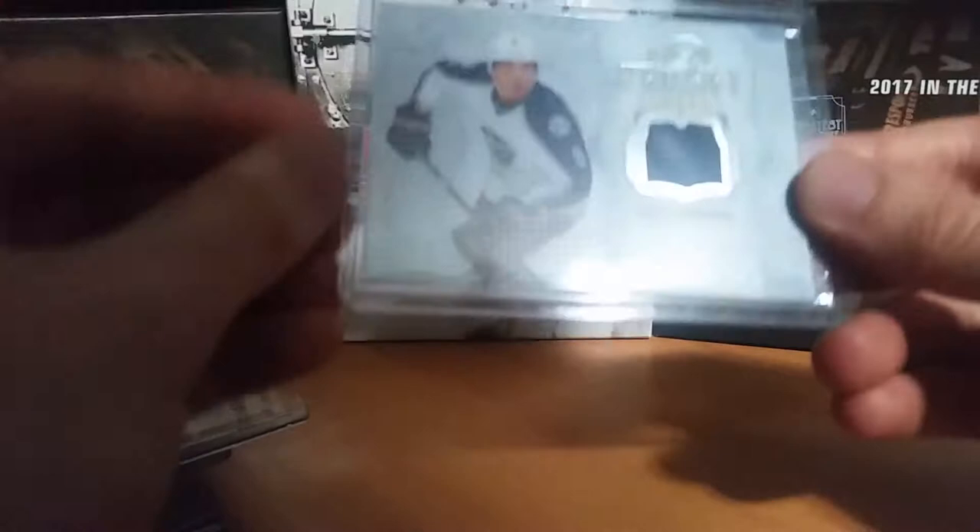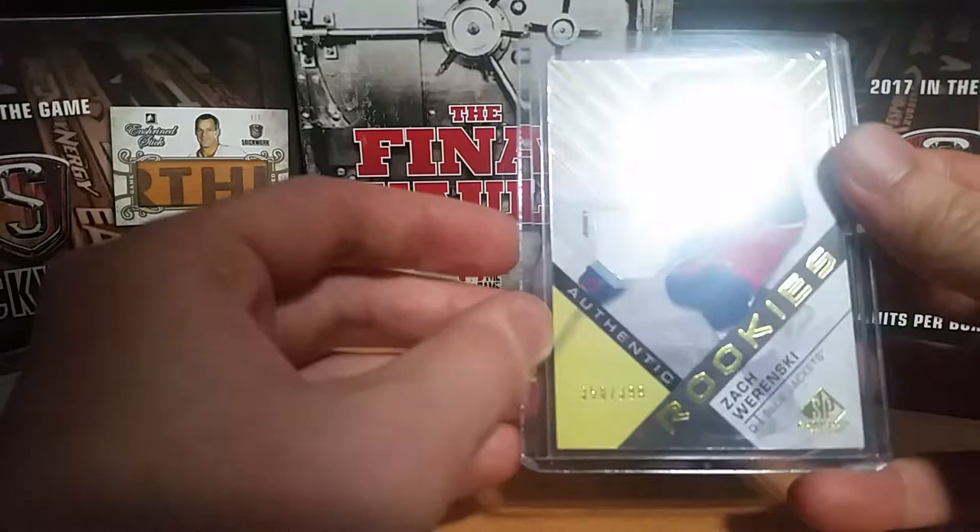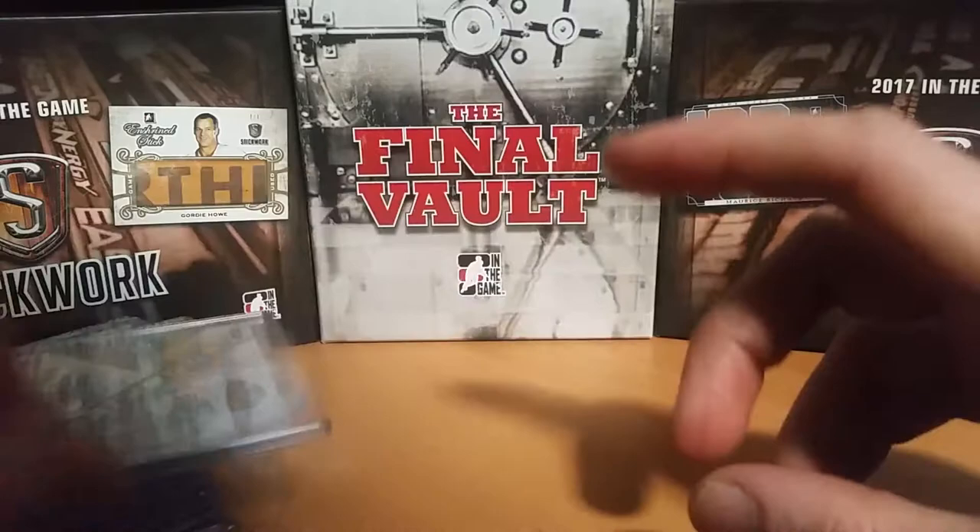Next is Zach Wiercioch — I have his Fresh Threads and the jersey from SP Game Used Rookie Jersey. I've also got his autograph from Upper Deck Black that I pulled, which will be coming in the mail at some point. I redeemed it recently, but it's still going to be a while.